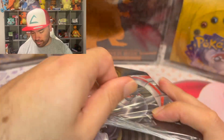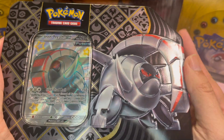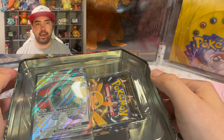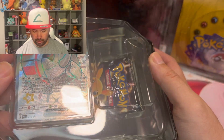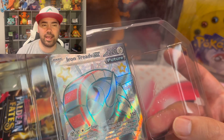There should be five booster packs — five chances to pull this Charizard. So you're telling me there's a chance. I got the Iron Treads EX promo card. Of course there's one with a Charizard. Now there are five chances in here, but the Charizard is not the only good thing in here.